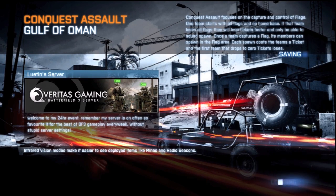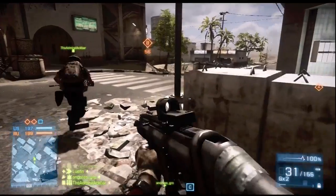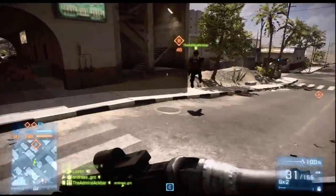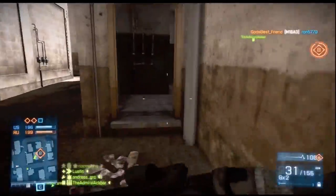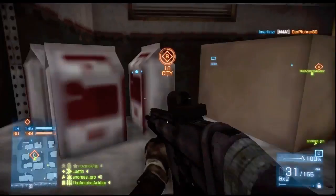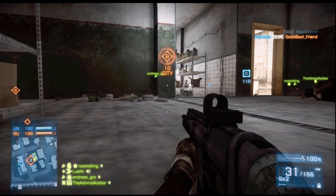Hi everyone, Luton here, and I've got another video gameplay for you from my server. This one is Conquest Assault again on Gulf of Oman. I've thrown us in here off of the spawn — my tank just got blown to pieces leaving the initial spawn. It was only one minute cut off but it was extra time that didn't need to happen. I just left the spawn and the tank got thrashed so I went down.